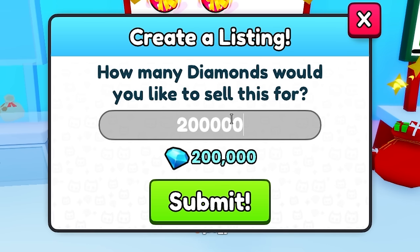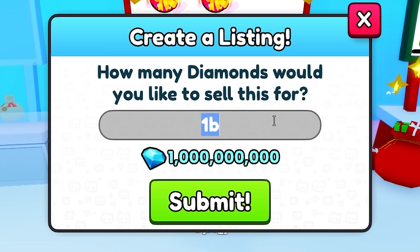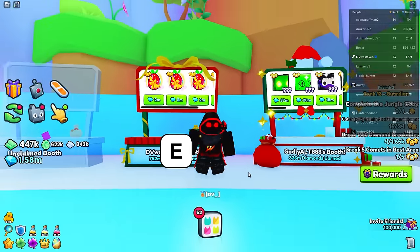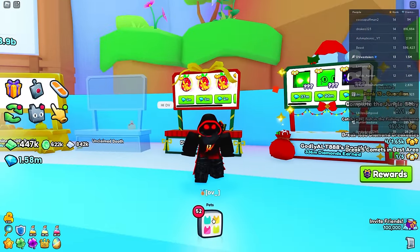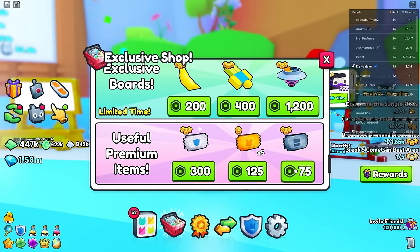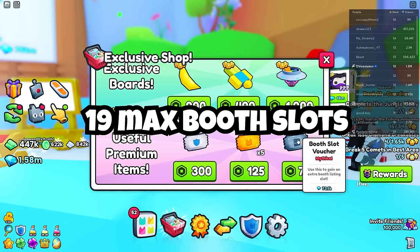You can set your price and also abbreviate — you don't have to spell it out. So if it's easier just do 2m for two million, 2k for two thousand, and you can also do t for trillion. Once you hit the listing limit it's going to prompt you to get booth tickets. You can get booth tickets either by trading for them or buying them with Robux — go to the exclusive shop and scroll down to get booth tickets, which are 75 Robux each.